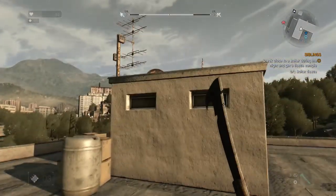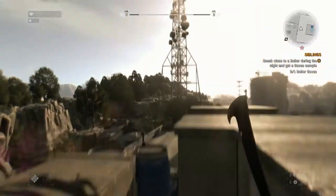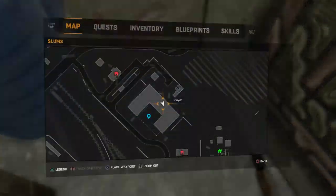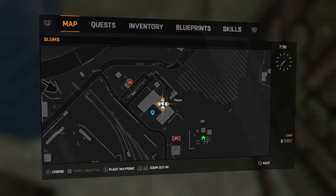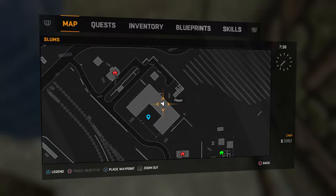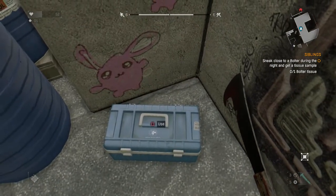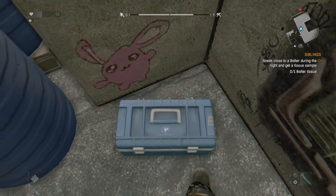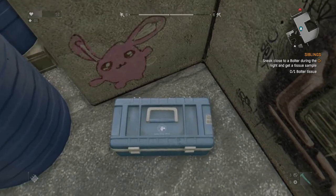Now we have to find this area here. Inside is a blue box. The building is here on the map — it's a U-shaped building. Apparently you have to kick this box about 50 or so times before this baby pops open.